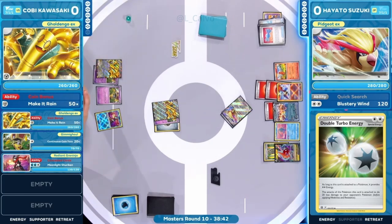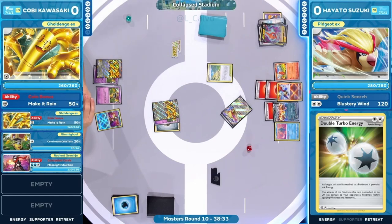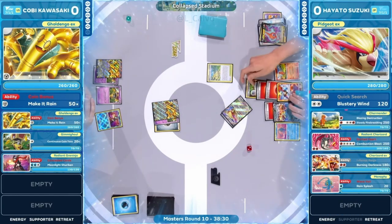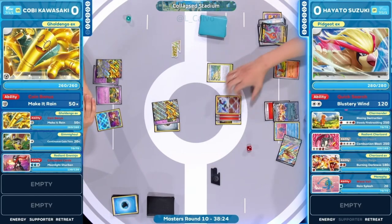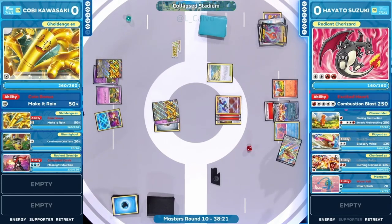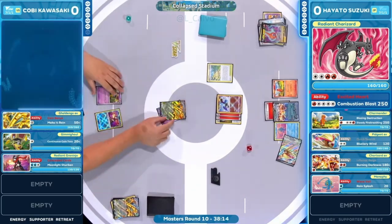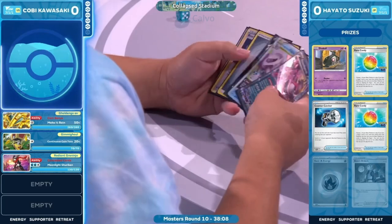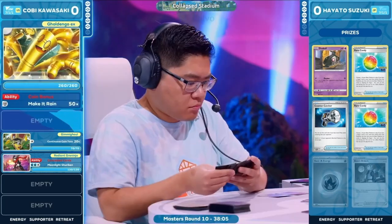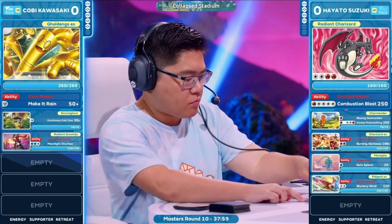Is this the list that features Double Turbo Energy? If so, Radiant Charizard is ready to get in the mix — a sneaky way to get aggressive here. The Excited Heart ability subtracts some energy cost as your opponent takes prize cards, and with a high energy cost move, the Double Turbo covers two energy, though with a slight damage debuff. Radiant Charizard takes the first knockout for Hayato!